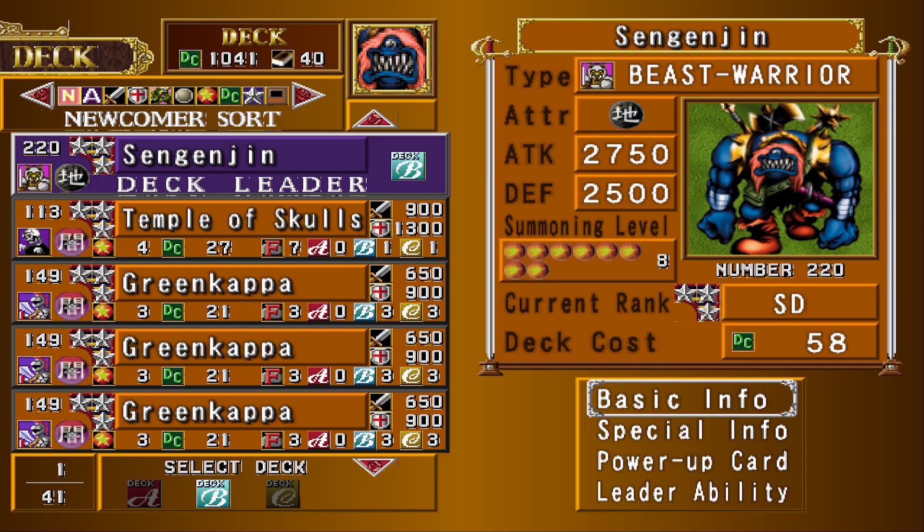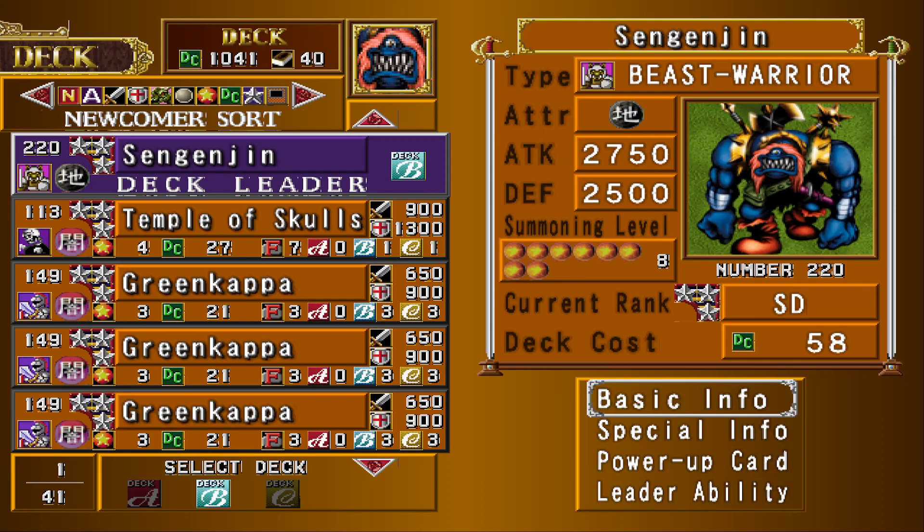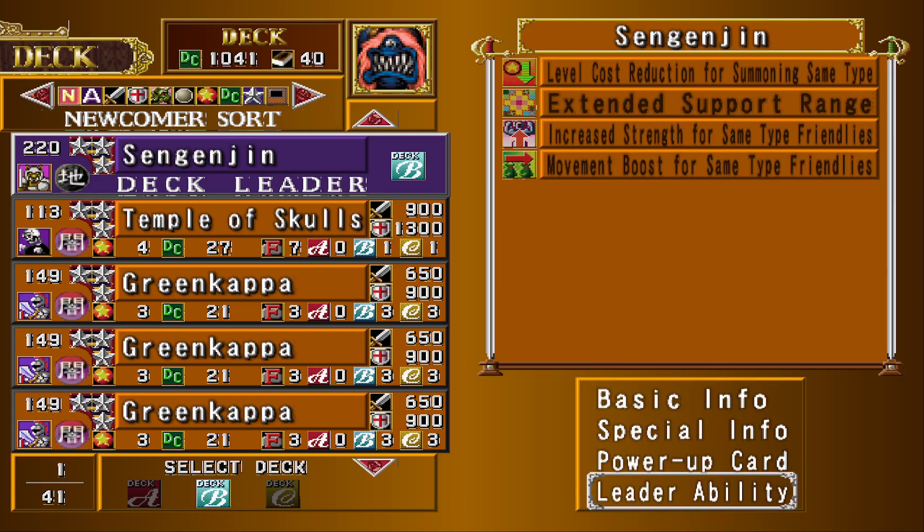Starting off with Senjinjin as the deck leader. It has the same abilities as Panther Warrior, so you can use that too, or Raptor Horseman. Level cost reduction means all of the 6-cost and 5-cost stuff in this deck is going to cost 3 or 4.